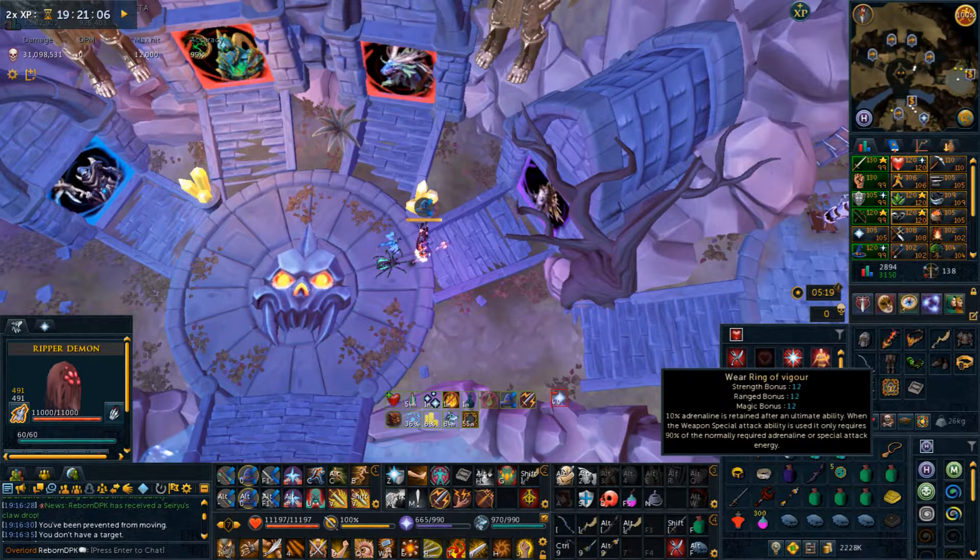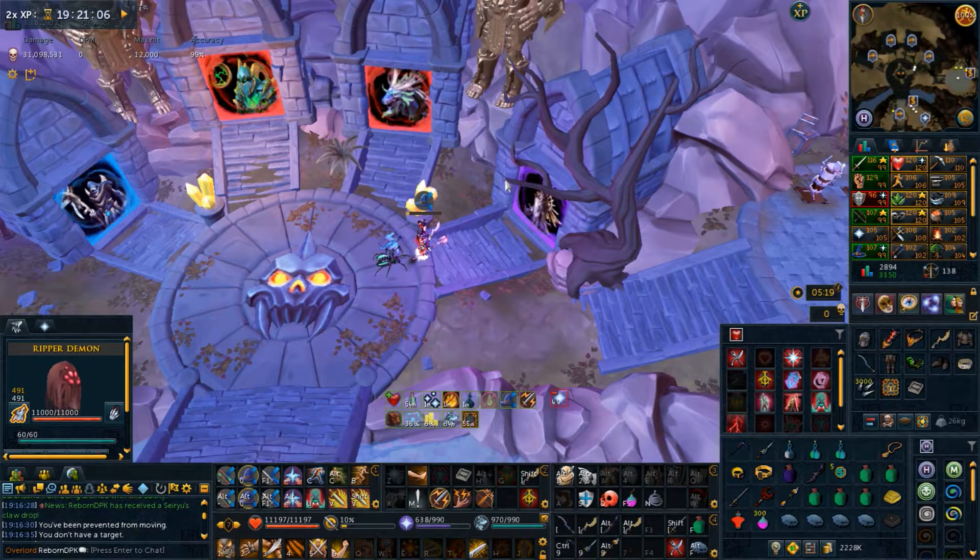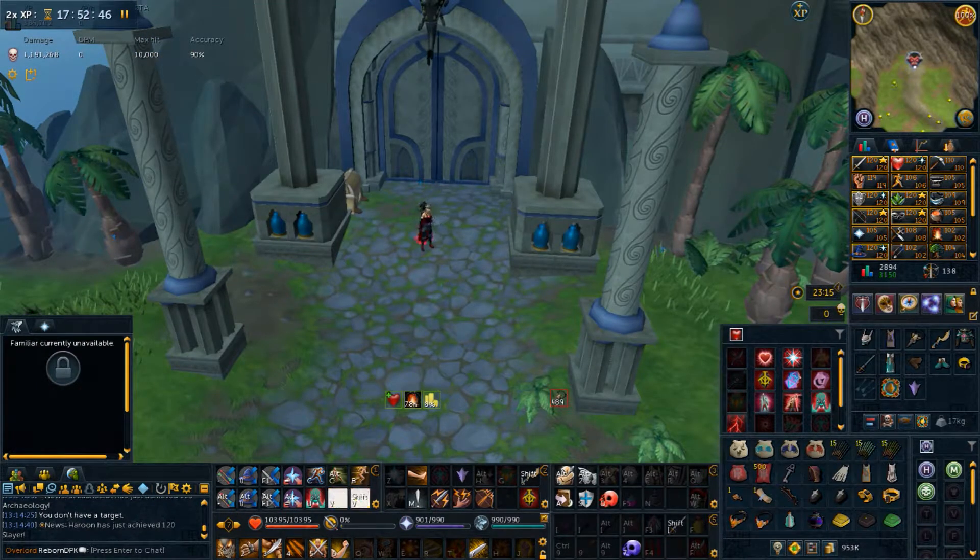I am using Gotex rails because it's much better than Saradomin brew. Brew drains your stats, and Gotex rails actually help me when I do Misudo — I can just keep going without worrying about stat drain.